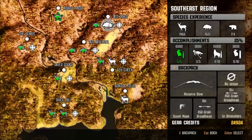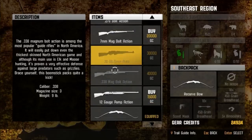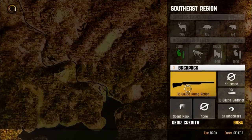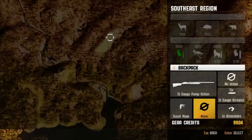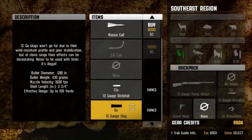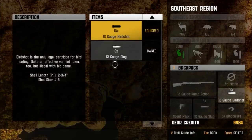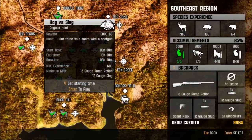Alright, what do we got going on here? So we need a 12 gauge pump action shotgun now. Let's go ahead and purchase that — I think it's down here towards the bottom for $15,000. We purchased a 12 gauge shotgun. We are going to need 12 gauge slugs. We have 12 gauge bird shot but we want 12 gauge slug. Alright, here we go — now we should be able to do this hunt.